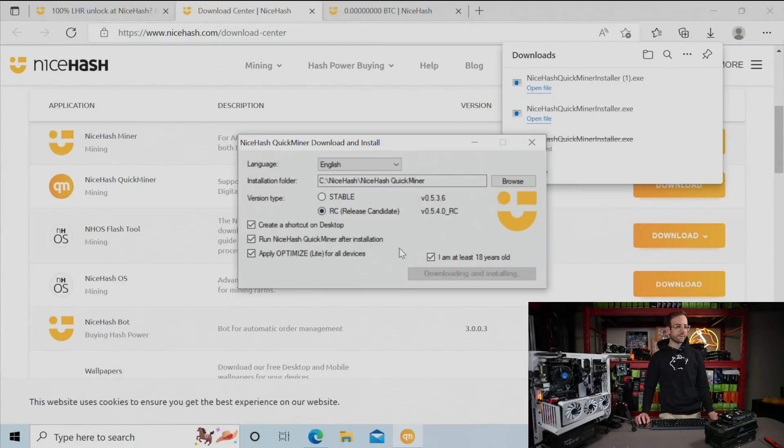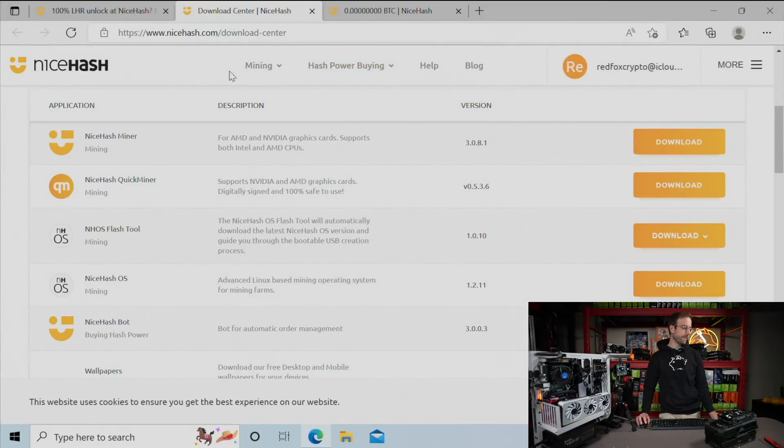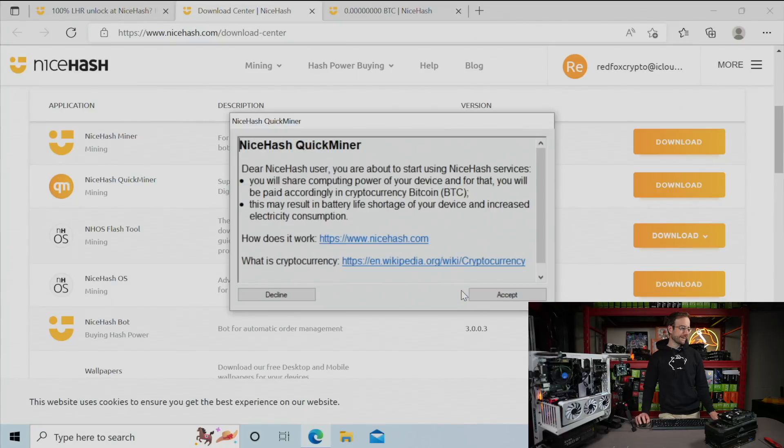Hit download and install on there. Once that's done, we're going to accept a bunch of terms and conditions that are going to pop up on the screen. Successfully installed. Accept. Accept.